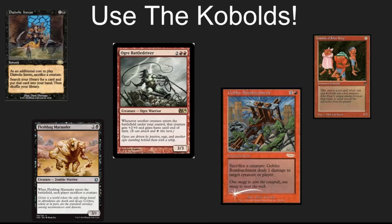Prossh also comes with a bunch of Kobolds — use the Kobolds, use them often and wisely. Build stuff into your deck that is going to allow you to capitalize on these little Kobolds. Diabolic Intent is a wonderful tutor — as good as Demonic Tutor when you've got Kobolds, and sometimes even better because you're triggering a creature going to the graveyard. Battle Driver, this ogre, makes all those real attackers. Goblin Bombardment is a very durable way to do a lot of damage with those little Kobolds.